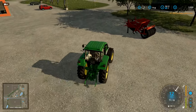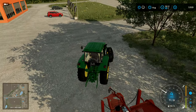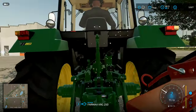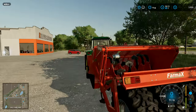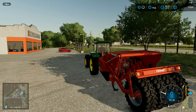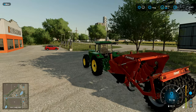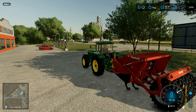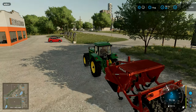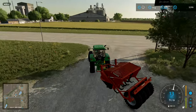Never seen one of these before, never used one, didn't even know these things existed. This one's quite cool. What on earth is it? It looks like a rotavator — a really oversized rotavator. Look at that thing. That is vicious. You wouldn't want to fall on the ground in front of that thing. That would chew anything up.